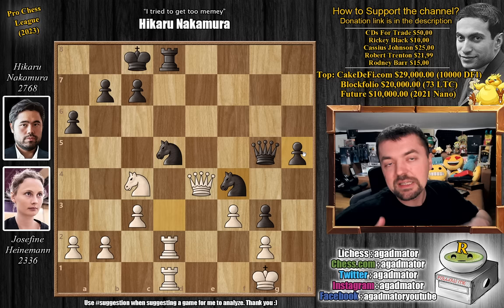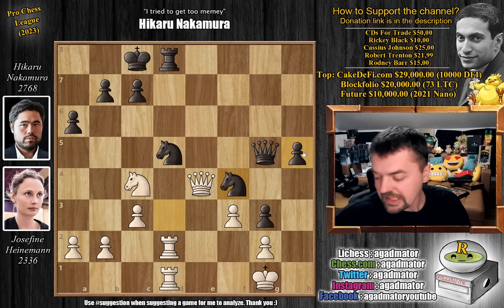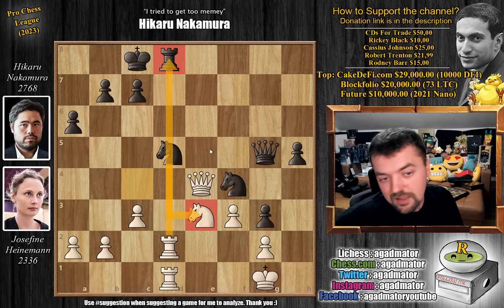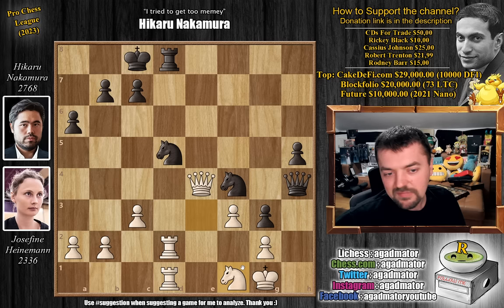However, if she finds one move — the one we discussed at the beginning of the video — Hikaru is just dead lost here. So feel free to pause the video and win the game for Josefine. It is knight to e3 — the only move that saves the game — and now this spectacular steed is coming to f1. From f1, the knight will be covering the h2 square, and without the queen having access to that h2 square, Hikaru has no attack. Of course it's impossible to trade here because then just rook captures on d8 wins the game. There is no move for Hikaru here. He still continues queen h4, but now just knight to f1 — look at this annoying knight, completely annoying Hikaru here.